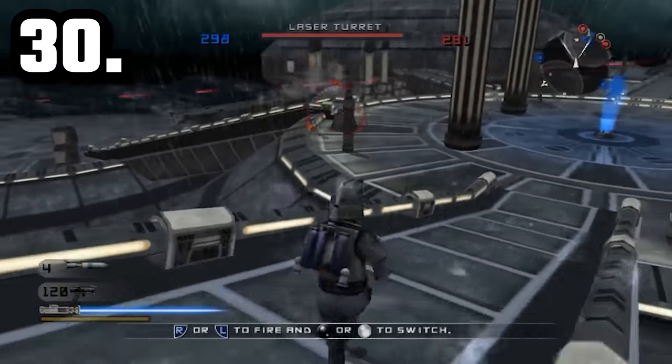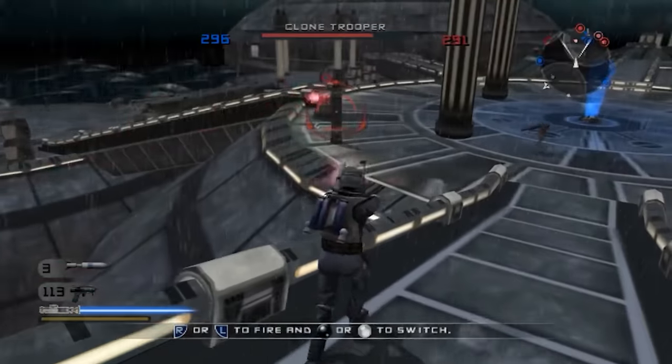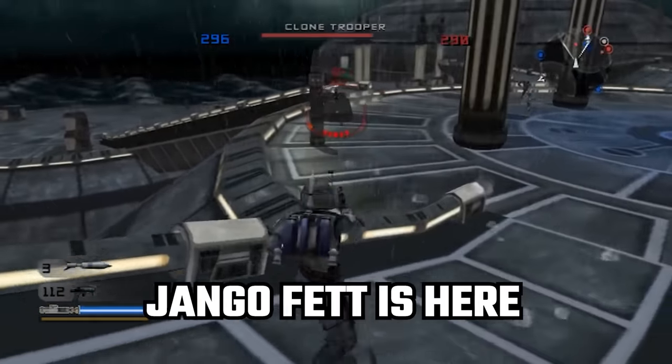When you fight on Kamino and play as Jango Fett against the CIS, sometimes you can hear a droid saying, 'Jango Fett's here! And he brought his head!'